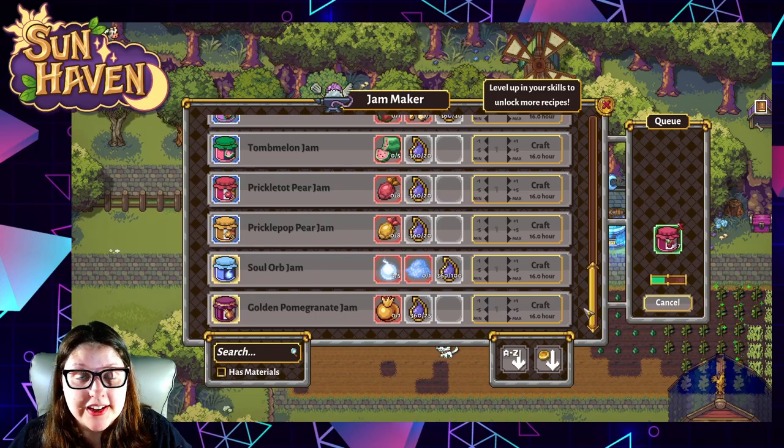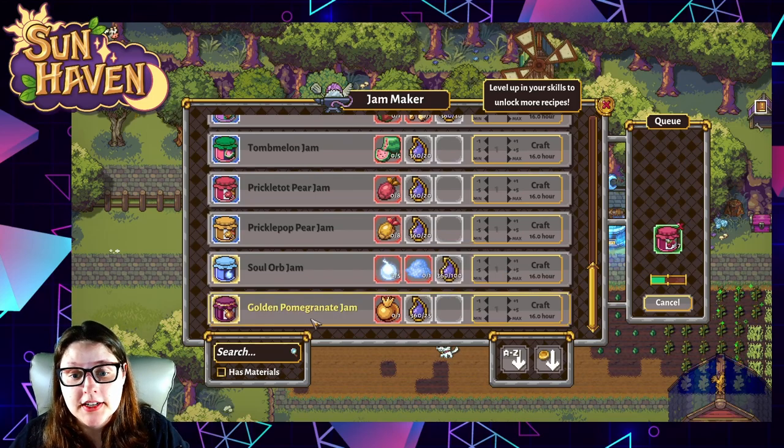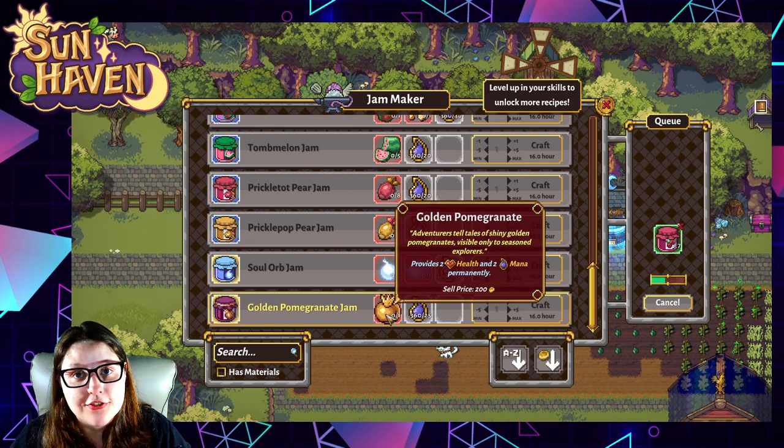The only jam at this time that can be made with golden fruits is the golden pomegranate jam, so make sure to be picking those up if you've invested the skill points. Otherwise, you can sell any golden fruit that your trees give you.